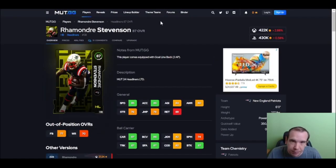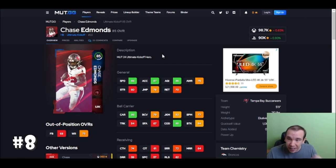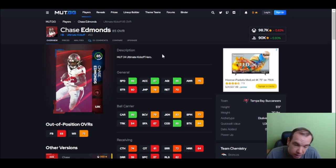Up next we got Chase. This guy for 90k — 87 overall, 86 speed — you could have got this guy free by grinding in the game. It's pretty good speed for a free card. His juke and spin are not the best, break tackles are not the best, but he's just a speed back. Get him to the outside on a toss or throw a screen to him, but that's really all you can say about this guy.